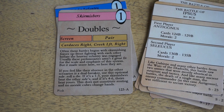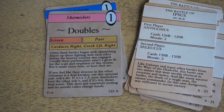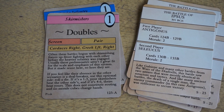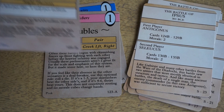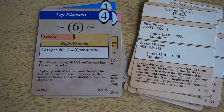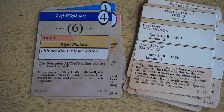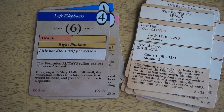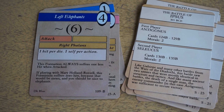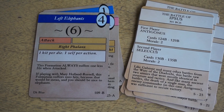And my favorite one — my absolute favorite bit of flavor text — is for these elephants. There we go. The formation always suffers one less hit when attacked, which is a pretty standard thing for some special formations. But if you are playing with Mary Holland Russell, and we will hold you to this, this formation suffers zero hits, because that would be mean, and you should be nice to elephants. Isn't that right, Mary? That's right.